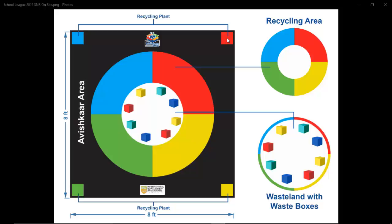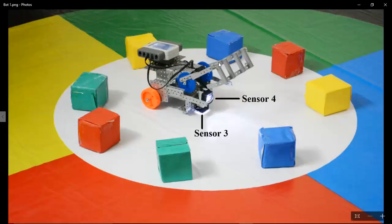Now I'm going to show you the programmable robot. I made a simple model using two color sensors — one facing the floor to sense the color of the arena, and another facing forward to sense the color of boxes. There is a crane which will grab the object and drag it to the respective recycle plant. The robot moves forward searching for any box in front of sensor 4, and whenever it detects a box — suppose a green color box — it stops nearby.